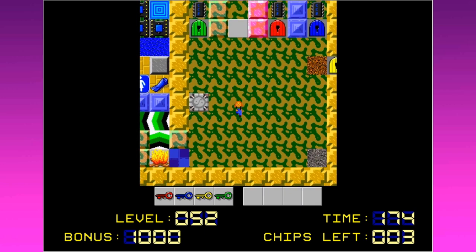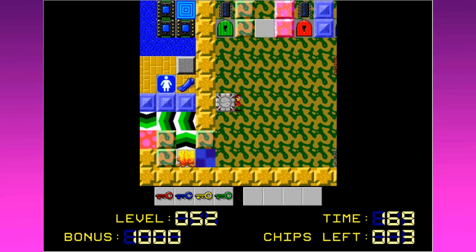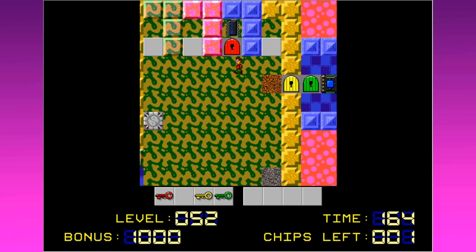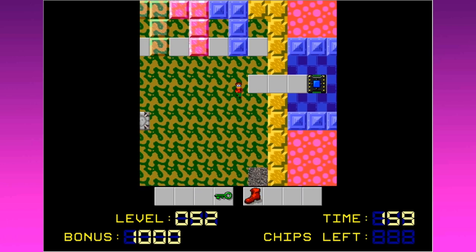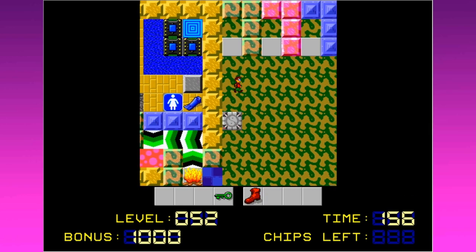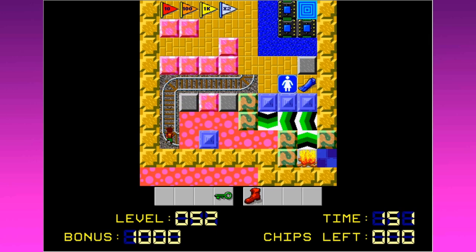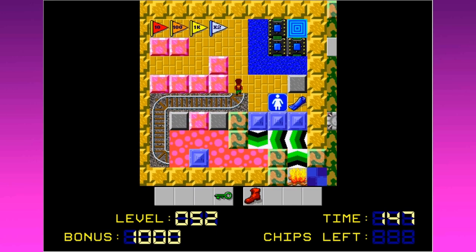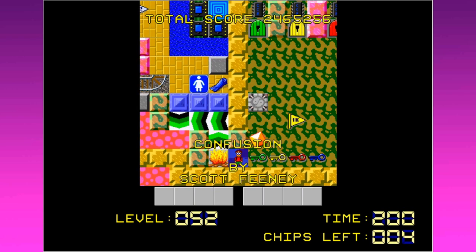I think I may want to hang on to my yellow key — it's right there. Actually, I may have wanted to change back to Melinda for that. I may have wasted my yellow key. I hope that's not the case. Let's force our way through here. Oh no, I've made a mistake — I've made a tactical error. I have to be Melinda to get those flippers. So let's go ahead and start over.